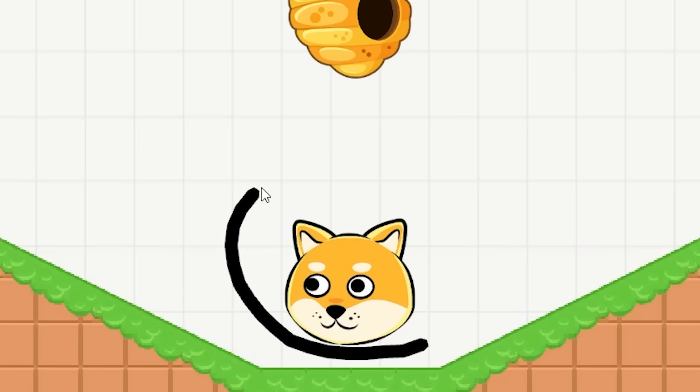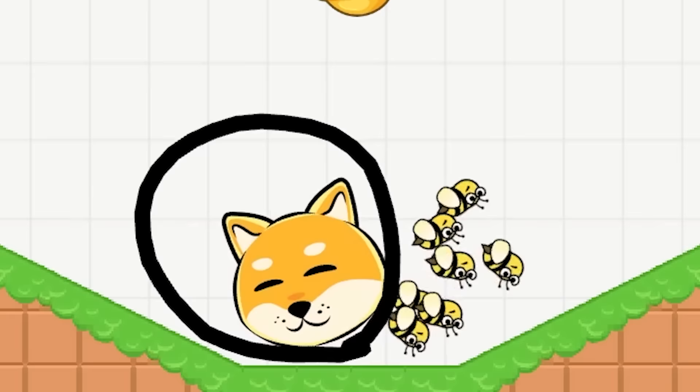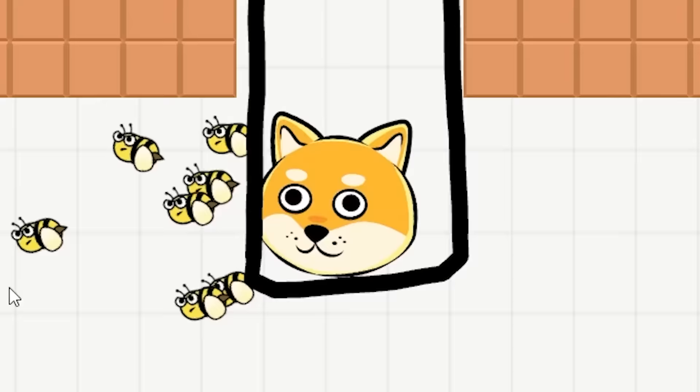We gotta be a little more careful here - let's just give them a nice round circle. Don't worry Doge, I know they're fast but I got you. Level 28 - I believe we can just protect him with a nice little... whatever this thing is. The bees are definitely pounding him a little bit harder but he's still safe. Three stars!